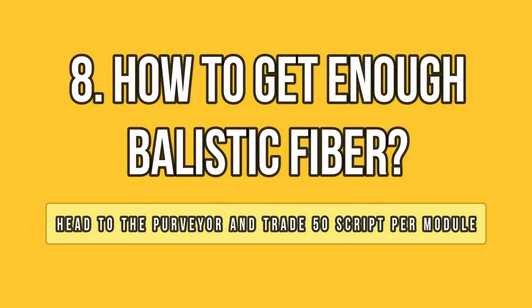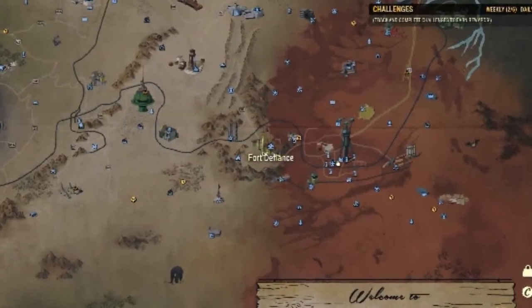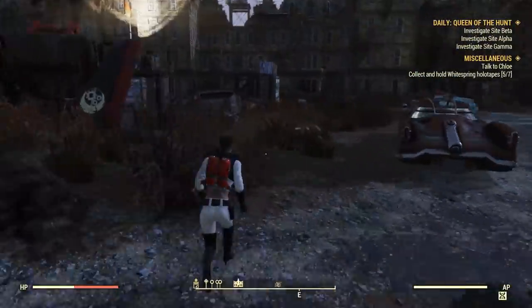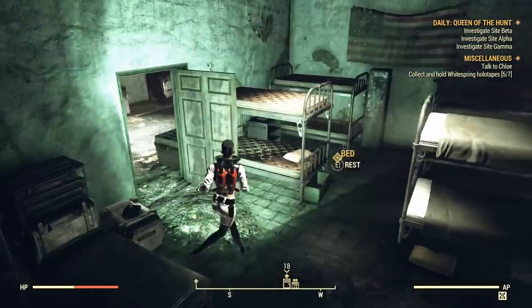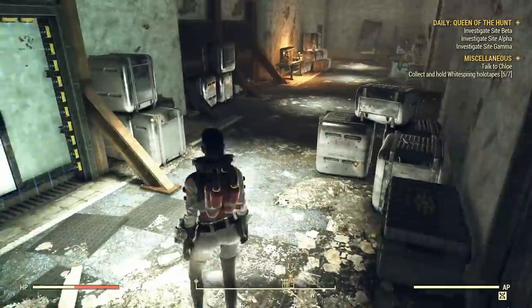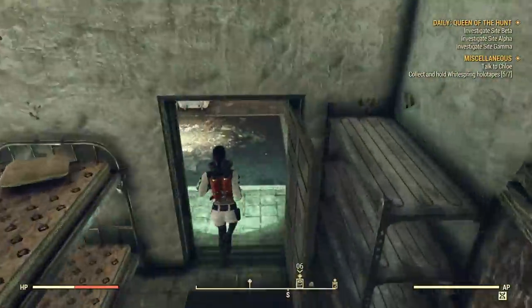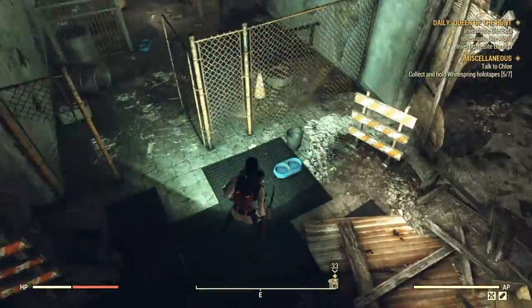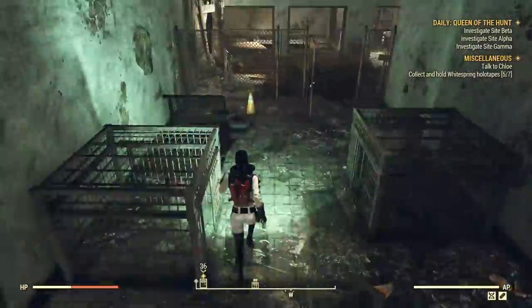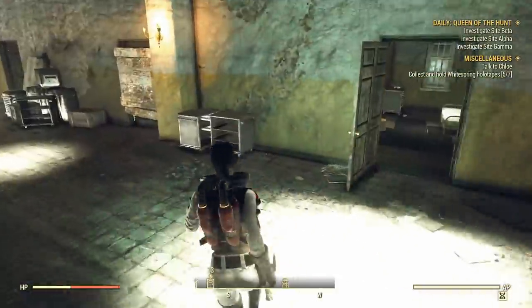Ballistic fiber is a pain to get. It is not difficult to find it at Fort Defiance, but the place is huge and filled with ghouls and multiple levels — it's not so pleasant to navigate. Start at the easiest spot: head to the third floor, but you need to do the Brotherhood of Steel questline to access the elevator, otherwise you need to go all the way around from the left wing. On the third floor you can easily find 4-5 military ammo bags. Then head back slowly and check the rooms one by one. There are at least 5 more bags around in those rooms.